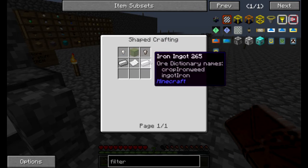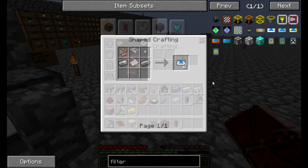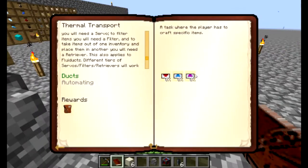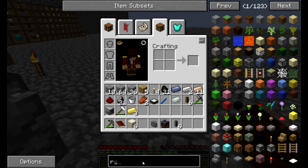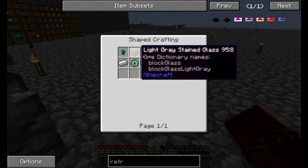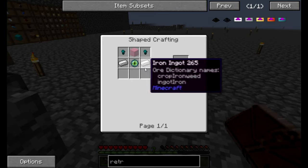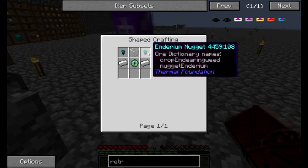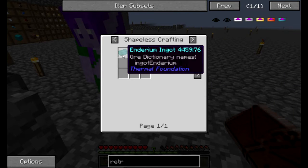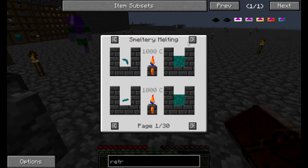Oh hey look, a creeper head! So I need more iron and some paper. I assume that big wooden structure in the distance is the mob grinder that you speak of. Yep, I put it next to Carl so he wouldn't be lonely. But then I kill all his friends.